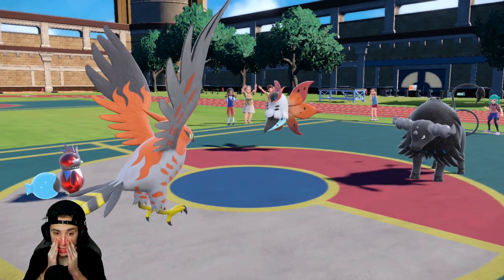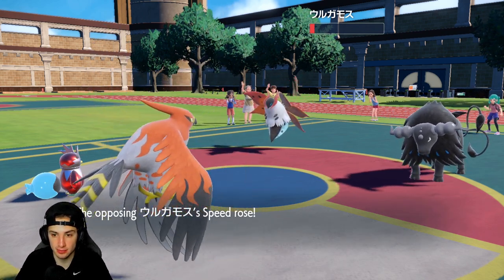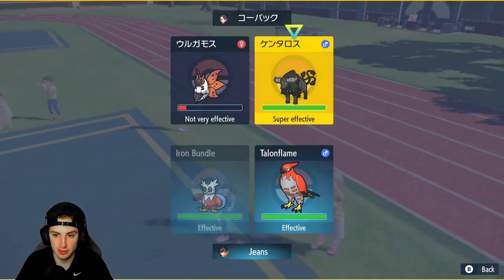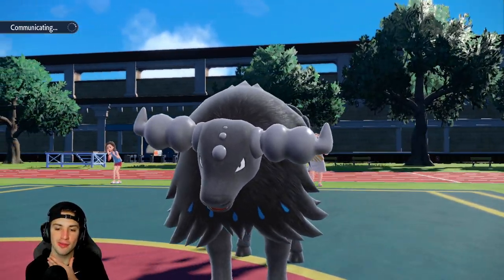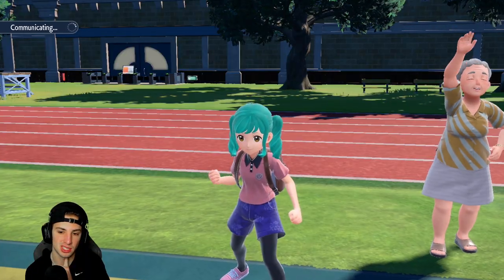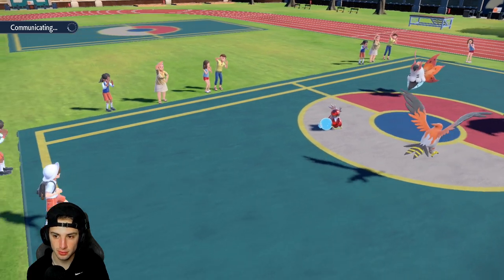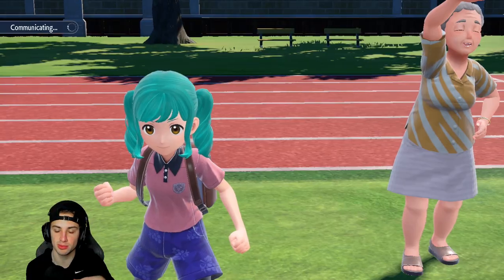Not enough to KO and Volcarona just Quiver Dances — I am not worried about that in the slightest. Should I Tera Blast this, or Brave Bird? Tauros might Terastallize into straight Water. I'm going to Brave Bird down this Volcarona — I don't want to let Quiver Dance go. We got off plenty of damage for that Quiver Dance to not really be anything viable. No Tailwind again — we have Speed, we're going full offense. He ends up withdrawing Tauros, and Amoonguss comes in. That was an odd swap.